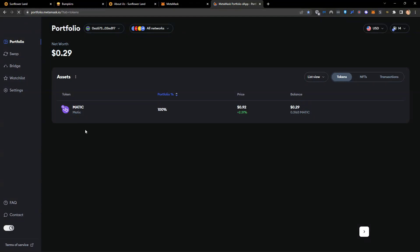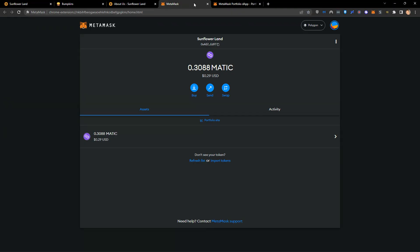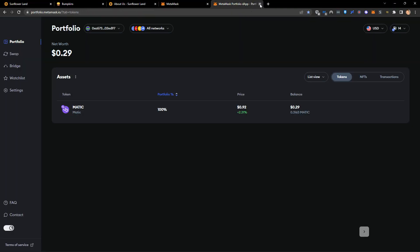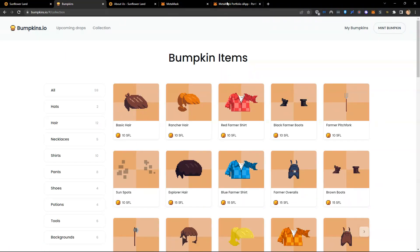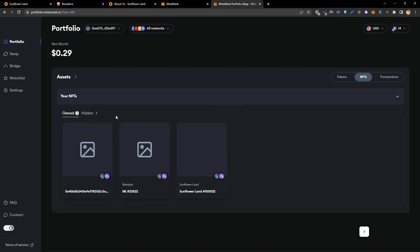If I go back to the portfolio app and refresh — it's not showing up automatically, but I'd need to add it manually. That will now be in that wallet. We've minted our basic hair and now have this new NFT. We can see we have Sunflower Land, our bumpkin, and now this hair NFT as well. The images aren't coming through yet but will in the near future.